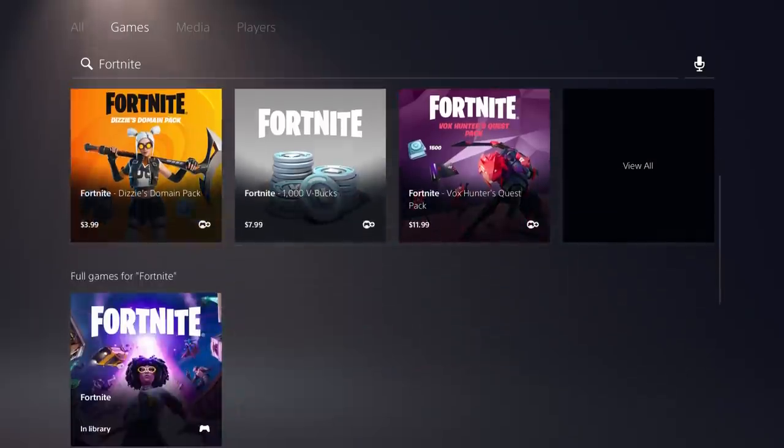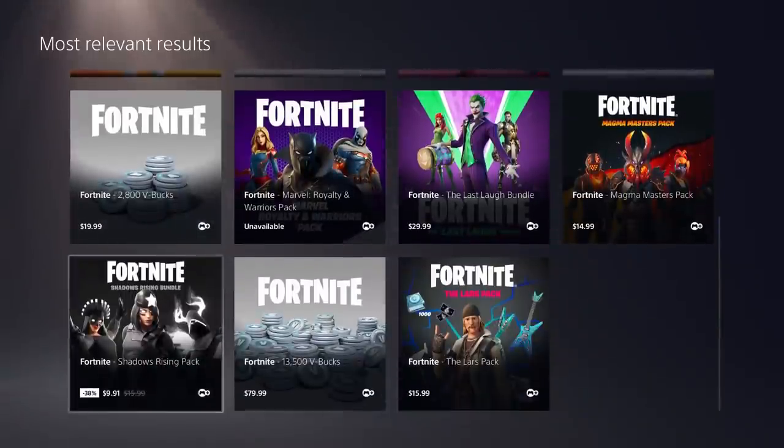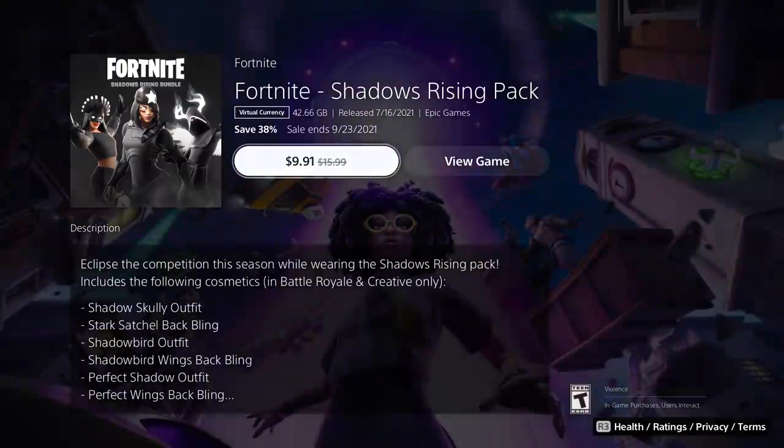If you go to View All, the other sale shows up - the Shadows Rising Pack. This one has a weird reduction: 38% off. Who thought that number up? Randomly pick 38. That brings the total to $9.91 - isn't that bizarre? And it's normally $16. I personally love this pack, and to get it for under $10 is a steal.